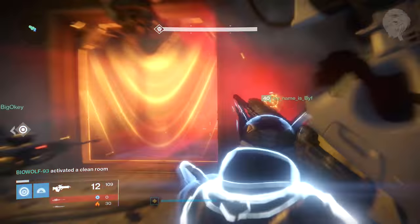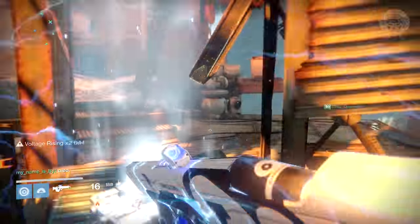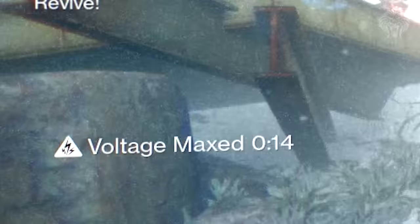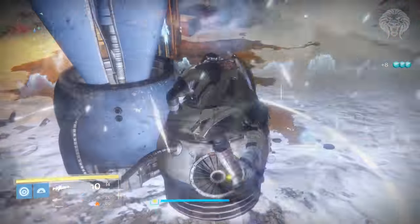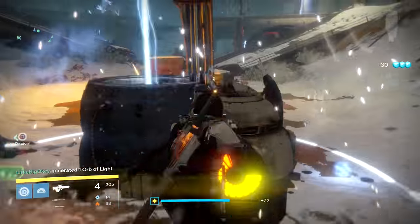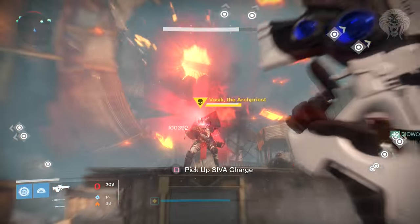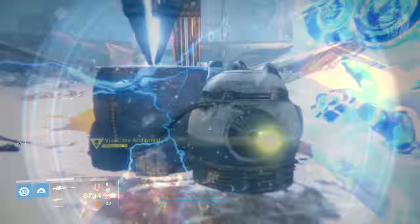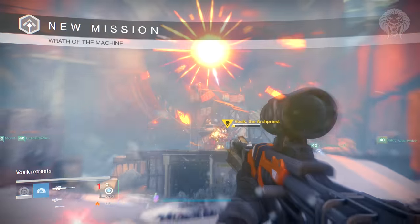Super quickly for the first encounter: split into three groups of two on the left, right, and middle. In each group, one person clears ads and the other runs the light beams, collecting them four times to get fully charged, then dunks that on the spin stations. Keep an eye on the station - you can see a dial showing how much charge it has. When all three are fully charged, a bunch of Siva charge orbs drop down. All of you lob them at Vosik to take down his shield and do full damage. Keep doing that until he nearly dies and runs away - that's the door opened.